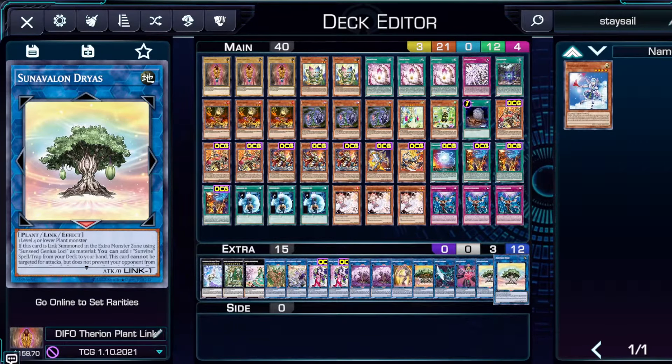Now we have the extra deck. We have Sun Avalon Dryas — it requires a level four or lower plant monster, completely generic otherwise. If it's link summoned using Sun Seed Genius Lochi as material you can add a Sun Vine spell or trap from your deck. It can't be targeted for attacks, though that does not prevent your opponent from attacking directly. Once per turn if you take battle or effect damage you can gain that many life points and special summon one Sun Vine monster from your extra deck. The main thing we want is Sun Vine Sewing and Sun Seed Twin. It's the best link one in the deck — probably the best link monster overall — with a lot of fantastic toolbox effects.